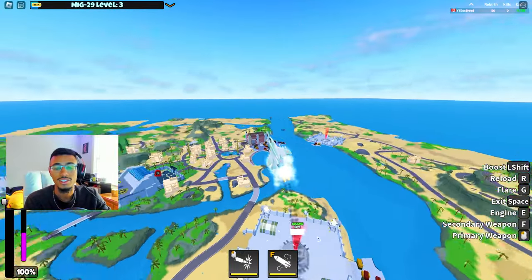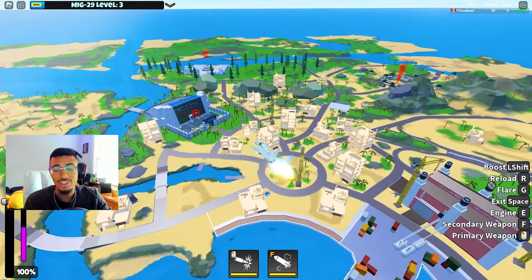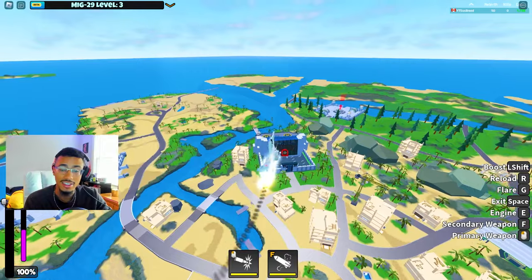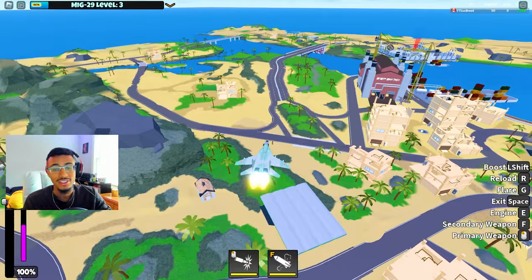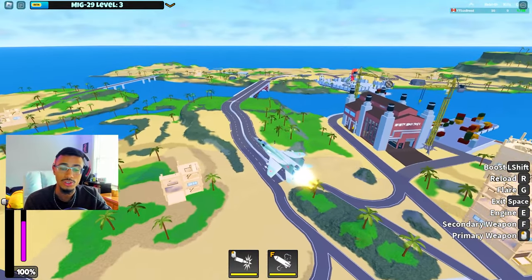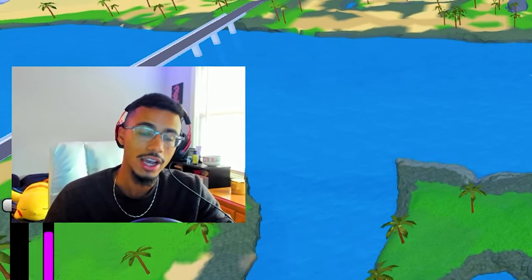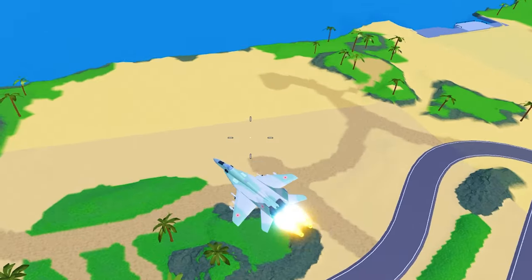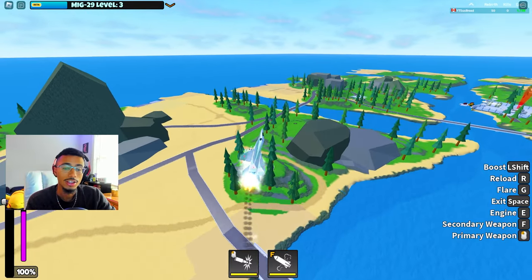The MiG-29 has a total of six cluster missiles. The missiles are actually the same size, shape, and color as the F-16's, so they're pretty ginormous missiles, and they also have the cluster effect to them. For people that haven't seen it yet, by cluster effect - the missiles don't just blow up on impact. They do a cluster bomb and they explode multiple times, and I'm going to show you that right here.